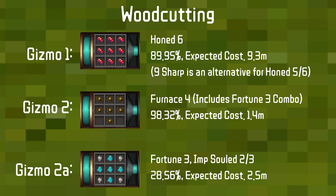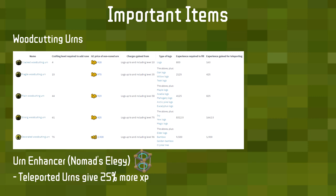For your second gizmo, you want Furnace 4, which doubles the experience — similar to the Log Splitting Scrimshaw but providing 100% more XP with no maintenance cost. If you're doing Woodcutting as a money-making method such as elder trees and don't want to burn the logs, you can get Fortune 3 with Imp-Sould 2 or 3, which has a chance to double logs and bank them for you.